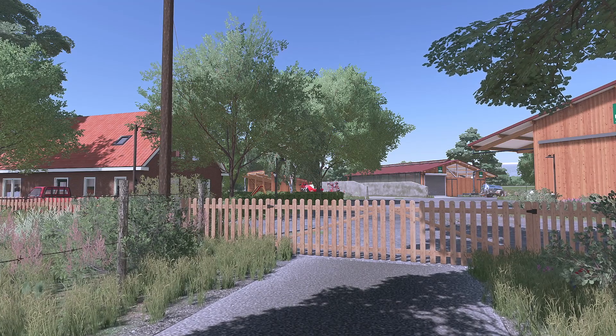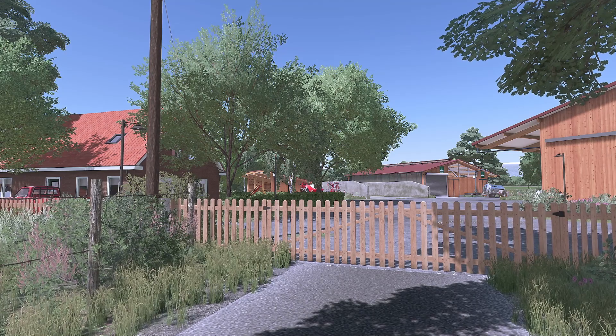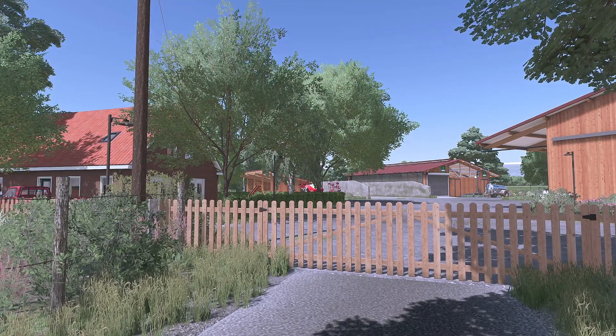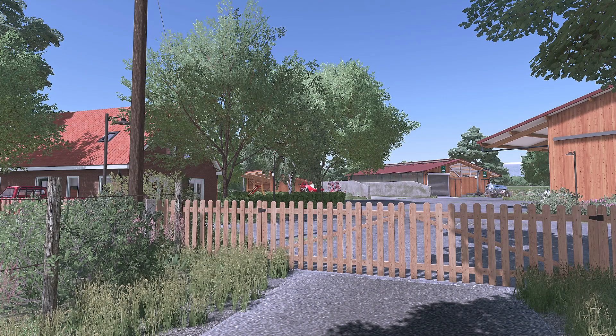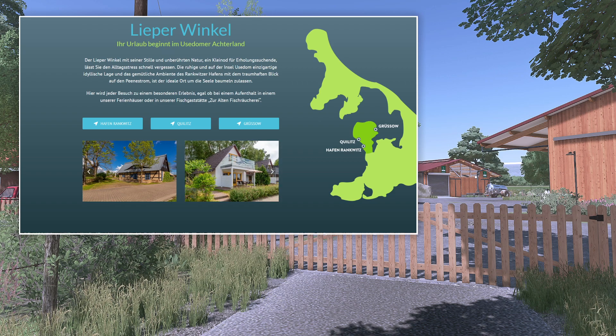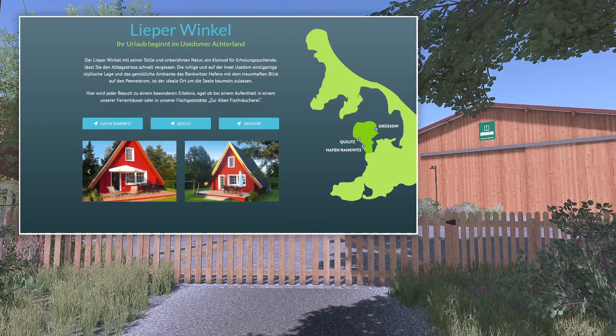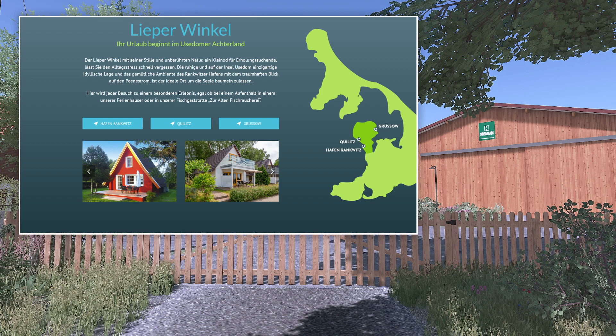Der Lieberwinkel mit seiner Stille und unberührter Natur, ein Kleinod für Erholungssuchende, lässt den Alltagsstress schnell vergessen. Die ruhige und auf der Insel Usedom einzigartige idyllische Lage und das gemütliche Ambiente des Ranke-Winzer-Hafens mit dem traumhaften Blick auf den Peenstrom ist der ideale Ort, um die Seele baumeln zu lassen. So ist der Klappentext von einer Urlaubsseite. Wir sind auf der Insel Usedom – man sieht es da schon ganz gut, dass es der obere Zipfel ist. Das ist der Lieberwinkel.